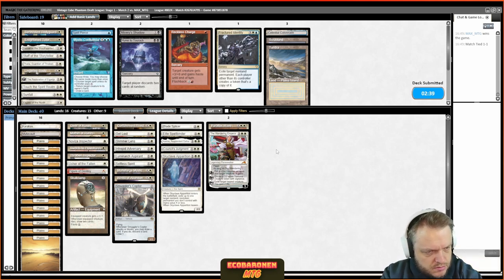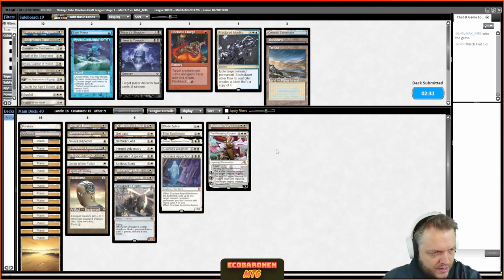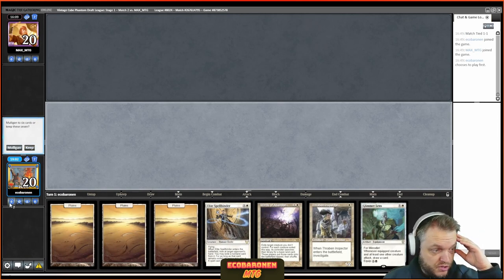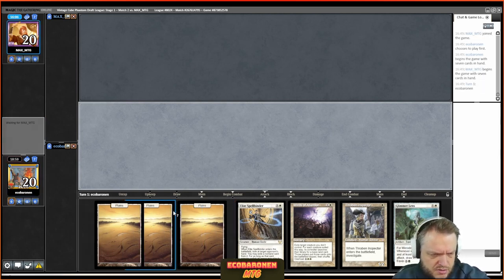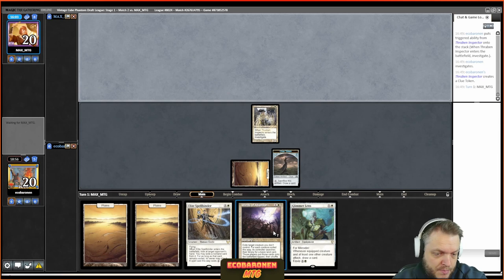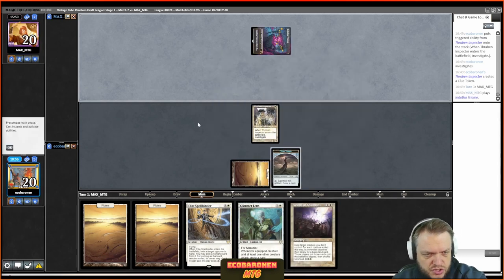Game three: I have some good cards — evasive creatures, removal, Parallax Wave and Winds of Abandon to lock up the game. I have a pretty good curve of creatures here, and I believe it's the first time I'm on the play. Maybe just maybe I can put some speed into this game, and if the opponent stabilizes, once I have six mana this card usually does the trick against green decks.